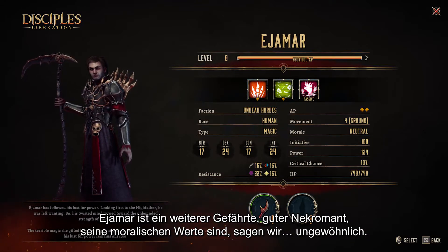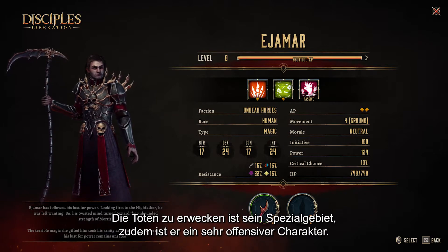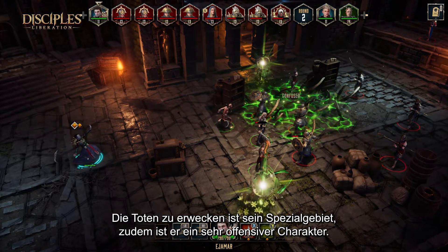Ejamar is another companion. This genius necromancer is more outstanding than — let's just say — unique. Raising the dead comes naturally to him, on top of being a great offensive character.